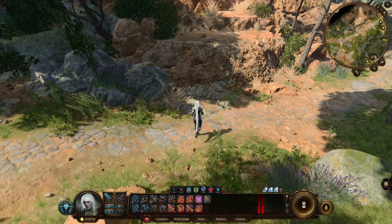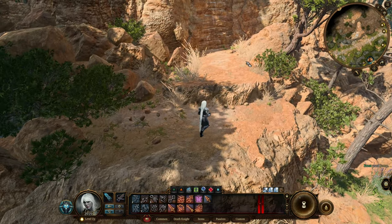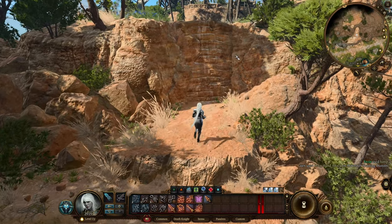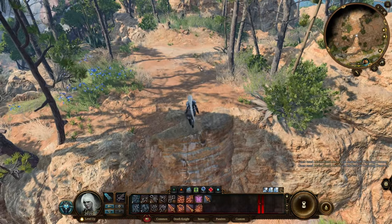You can find it outside the Emerald Grove. Follow this path until you get to this small cliff, then jump and climb the cragged rock, and then climb the ladder.